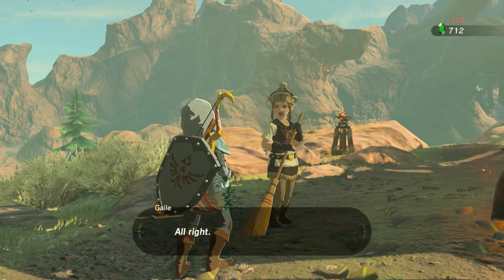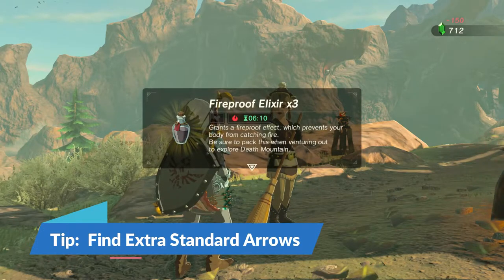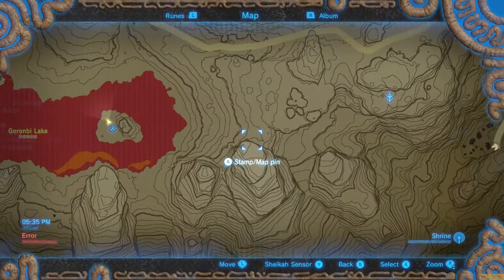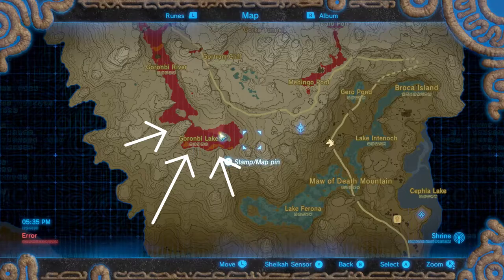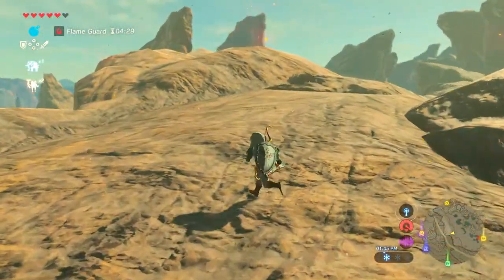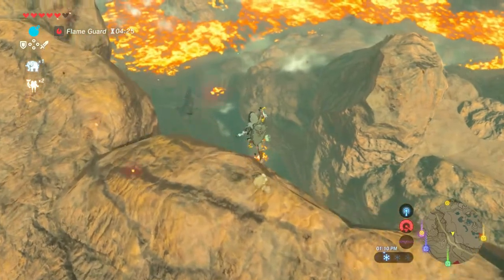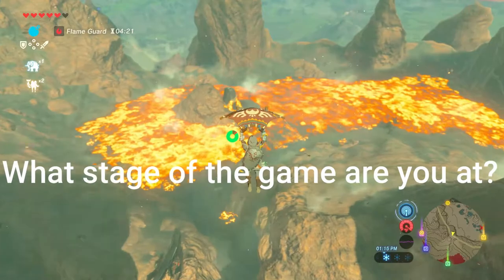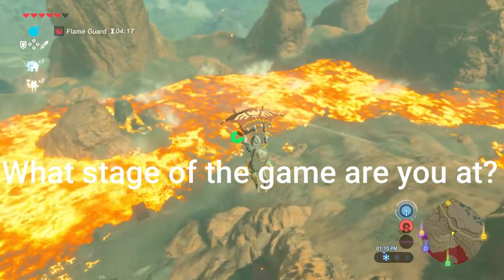In addition to getting the elixir, it would be helpful to have a couple of standard arrows in your inventory because we're going to use them once we get into the shrine. If you follow the path on the map, you'll eventually come to Gronbi Lake. You should be able to glide right over to the shrine and make your way in. Leave me a comment below and let me know which quest you were attempting when passing by this shrine — I'm just curious to know what everybody else is doing in the game.